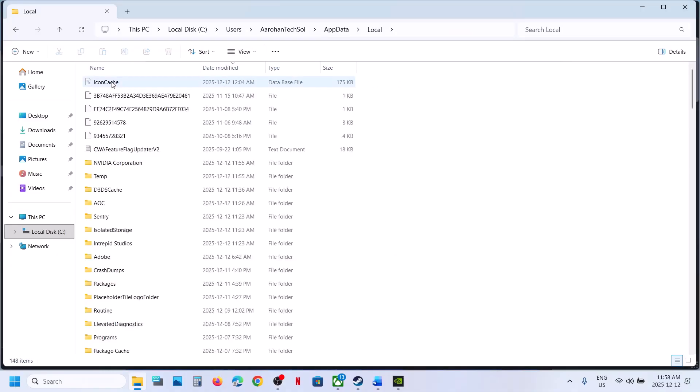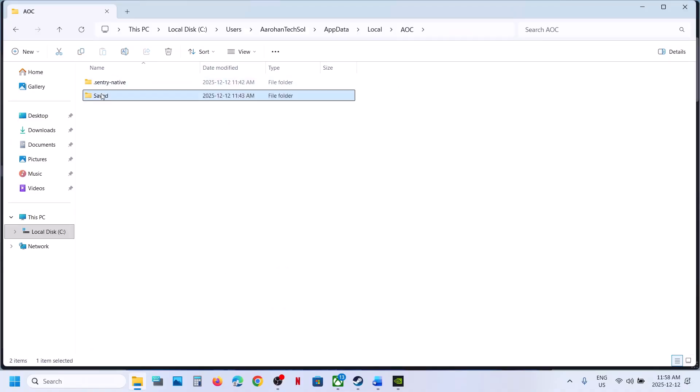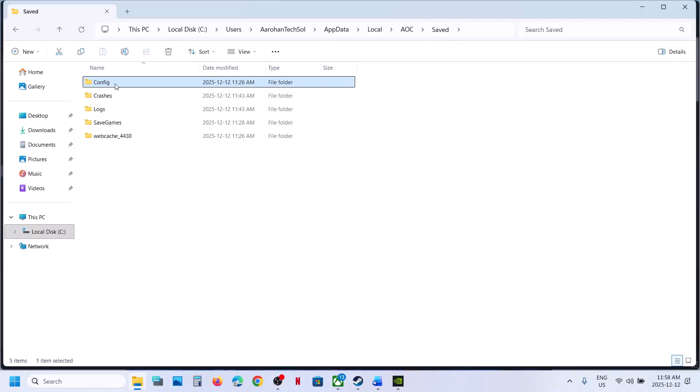Here you can see the AOC folder — open this folder, open the Saved folder. Here you can see the Config folder. Make a right click and rename this folder. Then you can relaunch the game and check.